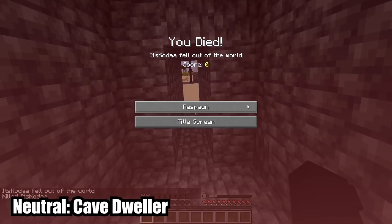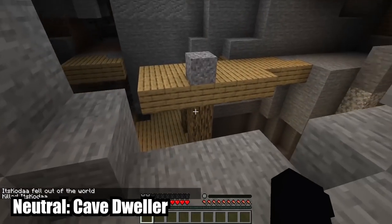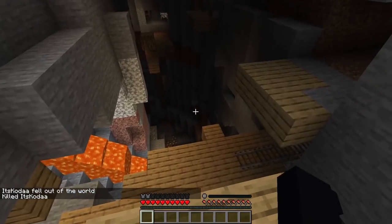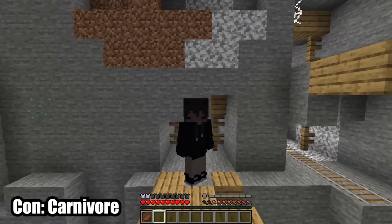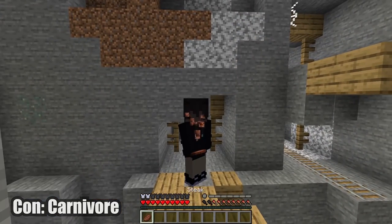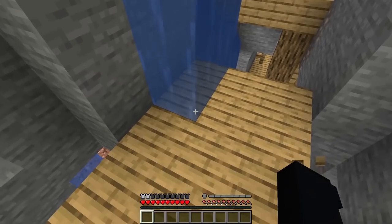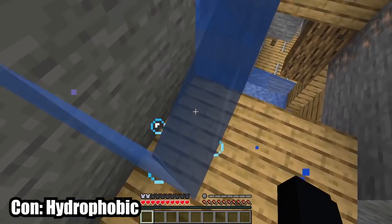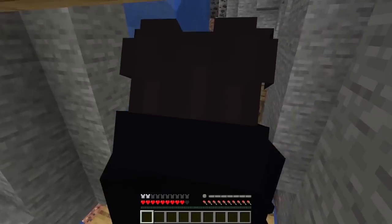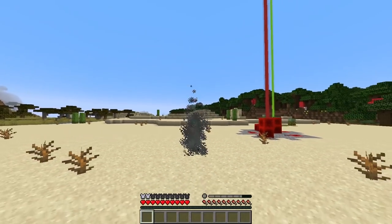You spawn in an underground mineshaft. You can only eat meat. Water dissolves your body and you take damage when touching it. And that's all for the cave dweller origins.